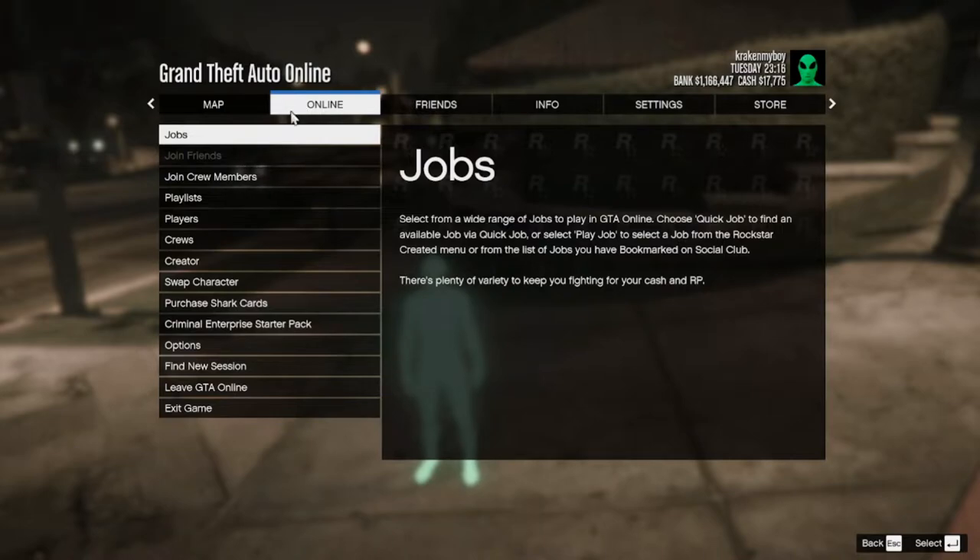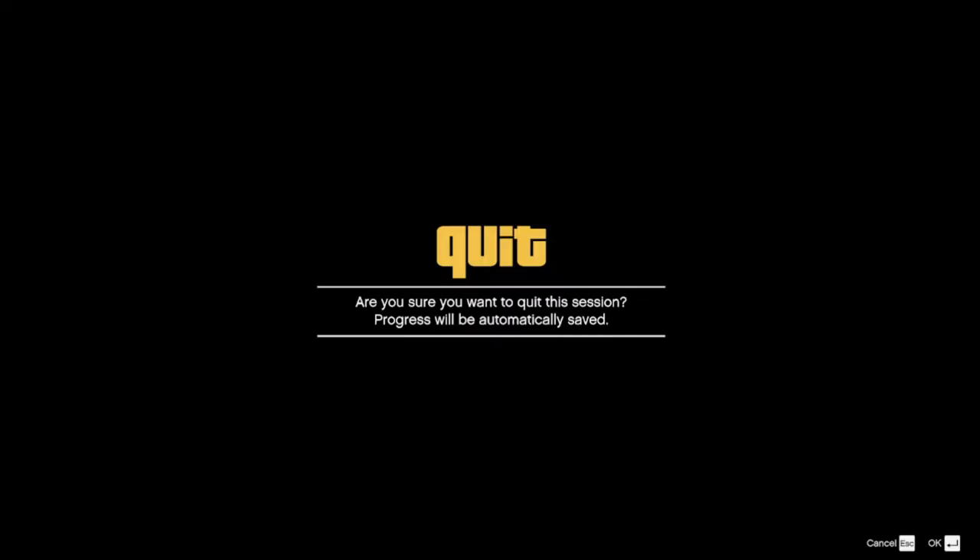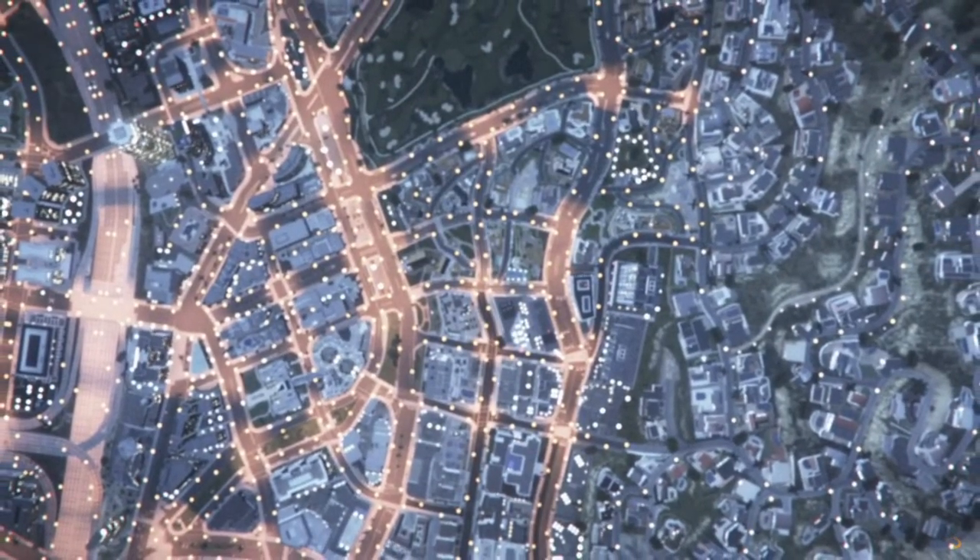You may notice sometimes that the characters are grayed out. This happens if you're still on one of the beginning missions with Franklin after the prologue for story mode, or if you only have one character in online mode.